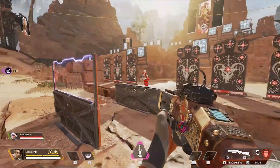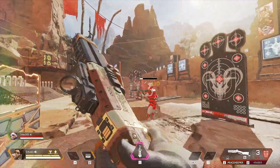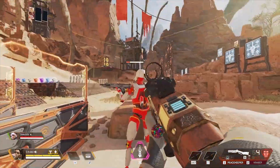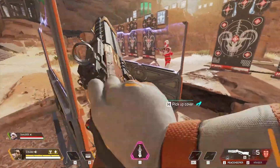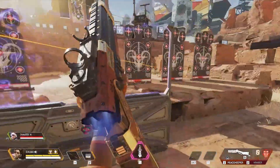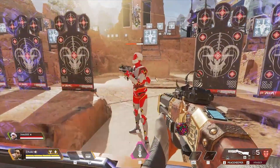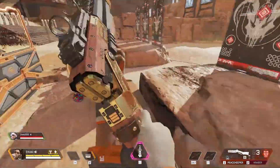We're going to test out the Peacekeeper now. The Peacekeeper — we have a 99 body shot, 121 headshot. Behind the Rampart you're looking at a 154 headshot. Body shot without headshot: 121 — that's actually pretty impressive. Go ahead and mark that for me Drax: 132 body. That's impressive. Mark another one — headshot: let's see what we get.